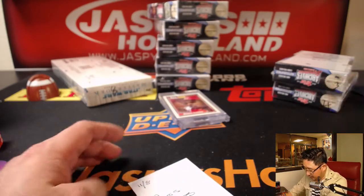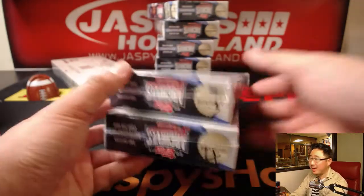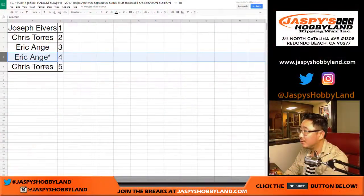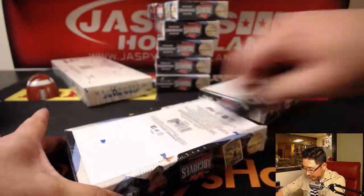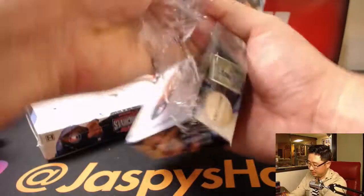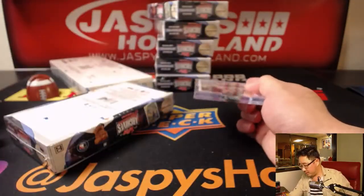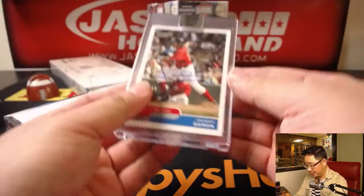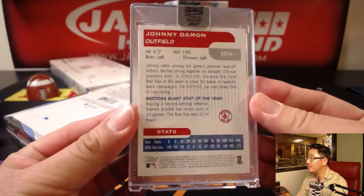Break number 11. Eric, you had box three and four. Three and four for you, Eric. Good luck. Let's see what we get — start off with a nice Johnny Damon, six out of 10. That's pretty cool.